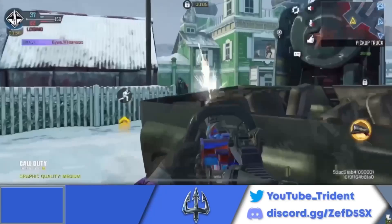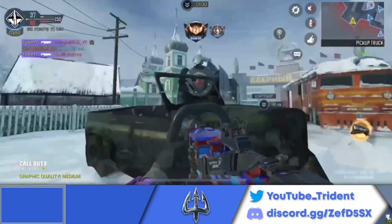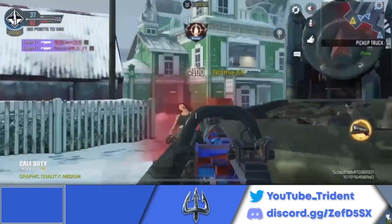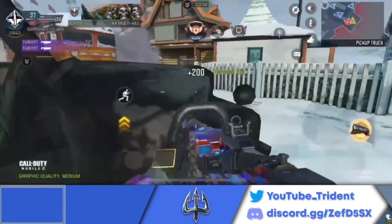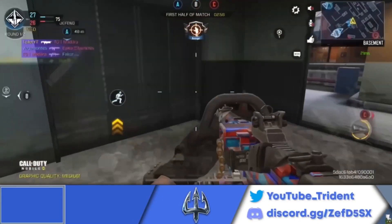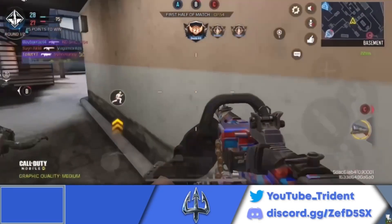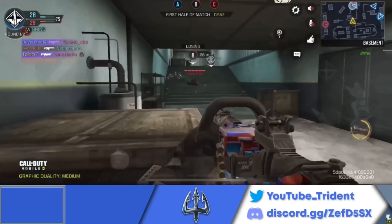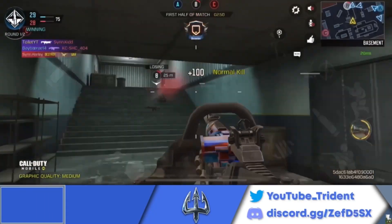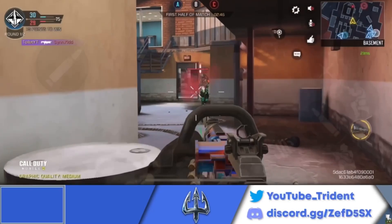The number 8 spot on this list goes to the Chopper. What makes the Chopper so good is the heavy handle attachment, which basically lets you shoot without having to fully ADS, which means you're able to see more of your screen — more visibility. Also, the Chopper has a really fast fire rate, which is amazing for getting kills both close range and long range if you can control some of that recoil. The downside is the mobility, which doesn't really fit into the current meta, so that's why it's not higher on this list.